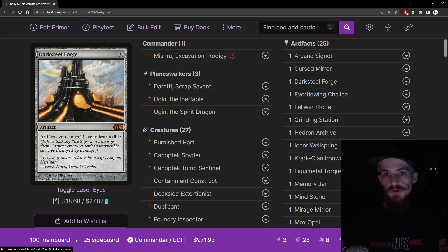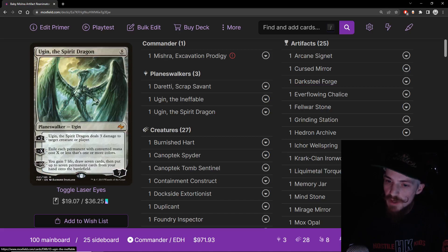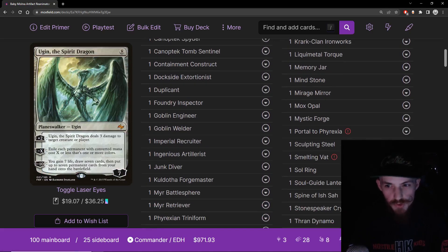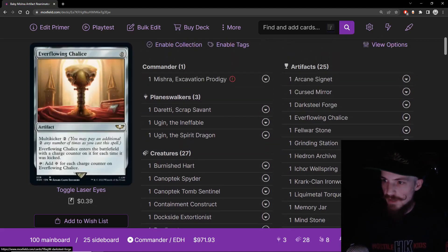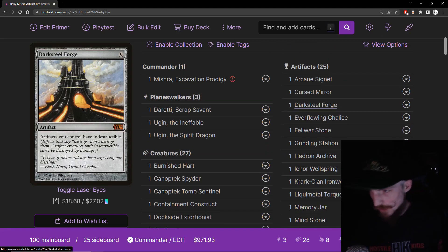Darksteel Forge — the classic artifact card. Nine mana artifact — artifacts you control have indestructible. Protects your whole board and protects itself. If opponents don't have exile removal, they can't really deal with anything you have. Great card to cheat into play with Goblin Welder effects. It's probably the first card we put into play with Kuldotha Forgemaster so we can protect our board and keep using the Forgemaster. Really good resilient board protection — even though it's a ton of mana, it's still worth it.